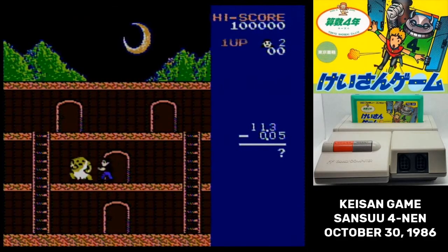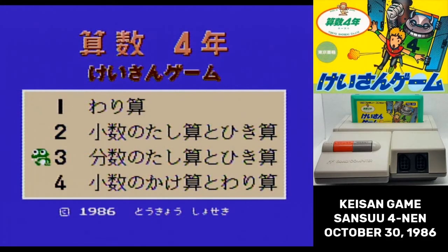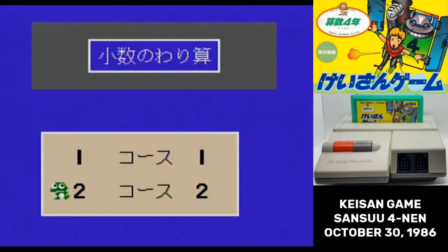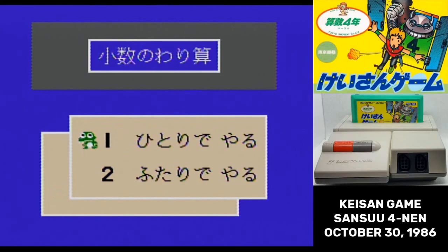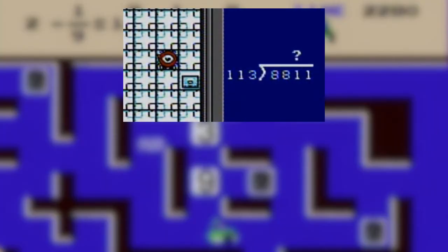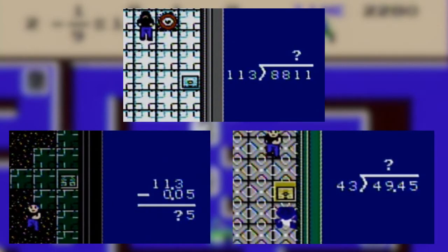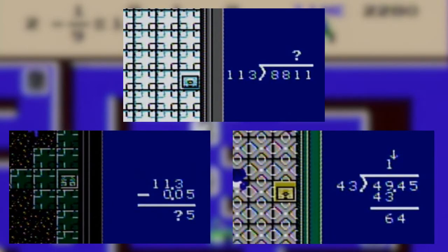We're going to start with the other one, though. This horror-themed minigame is actually the one that takes up three spots in the main menu. As before, you select the type of calculations you want to do, the difficulty, and then finally if you're playing one or two-player. The horror game features some long division, decimal arithmetic, and multiplication and division with decimals.